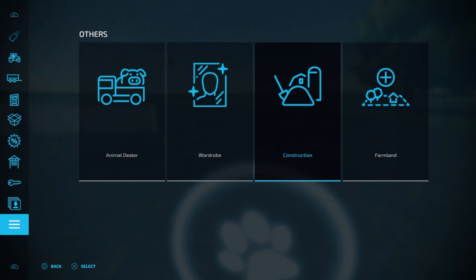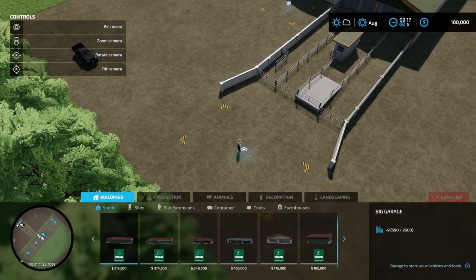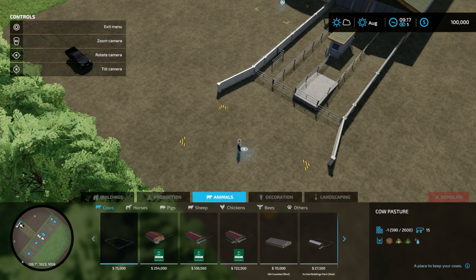You should be able to put up everything — pigs, chickens, cows, horses, sheep. I would probably do sheep and chickens — those are my two favorites.